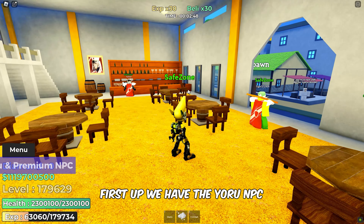First up, we have the Yoru NPC and the Premium NPC. Both of these are located inside a building on the starter island. Once you exit the building, keep an eye out for the Wooden Sword NPC just outside. You can't miss him.